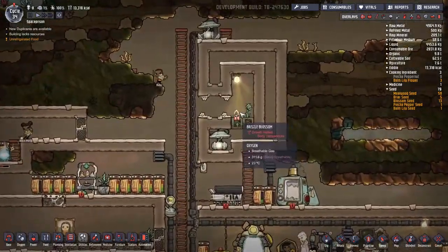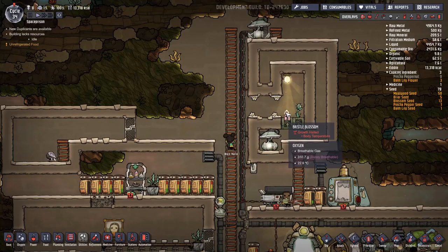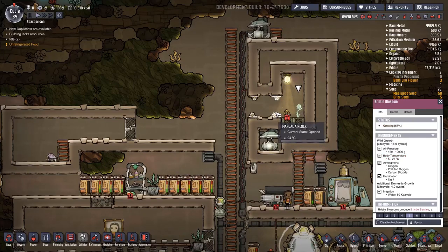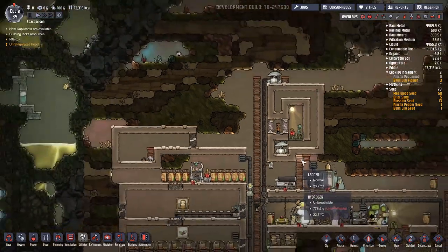Oh yes, and we had a problem with air pressure — that's what we were doing. Air pressure is now fine but temperature is bad, so let's turn on auto on both of these doors.